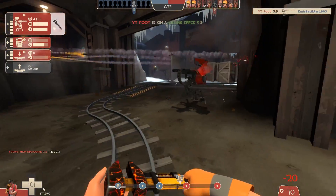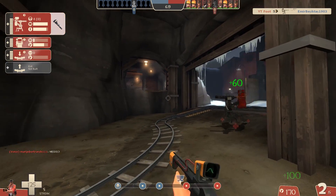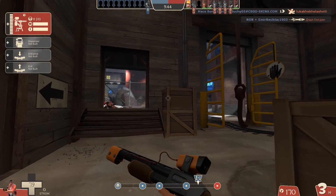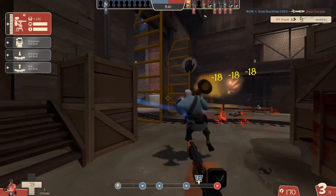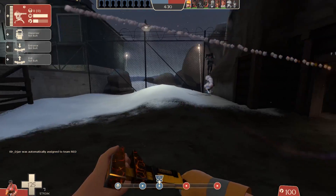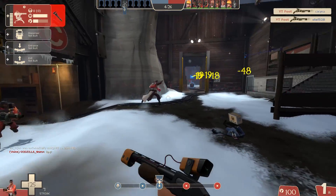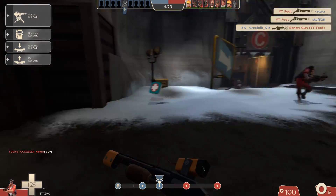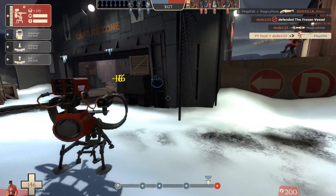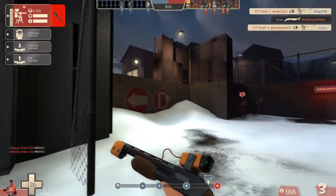I'm probably going to move this series onto attack and defense maps, maybe some CP maps, because I know a lot of you enjoy watching these and I certainly enjoy making them. These do take a while to put together because I have to play the map over and over again. Anyway, today we're looking at Snowy Coast — I've been trying out some really standard classic spots and some really weird and wonderful crazy spots too. I've put together a collection of my favorites.